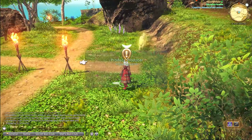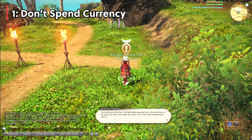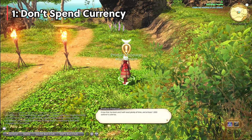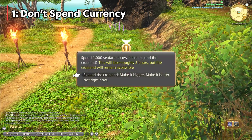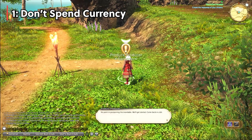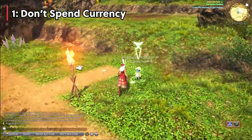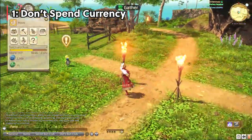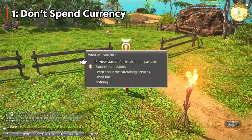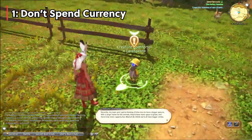Number 1: Don't spend the Seafarer's Cowrie — the blue currency — right off the bat. This is the blue currency we get while leveling up and is used to purchase all sorts of items like glamours and mounts from one of the island vendors located in your cabin. You may be tempted to get the Island Sanctuary gear or glamour right away, but we need this currency to upgrade later areas such as pastures and the croplands, so you don't want to leave yourself unable to upgrade those, as they come up pretty quickly after the tutorial.